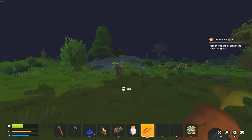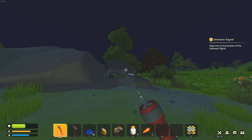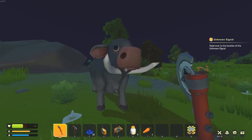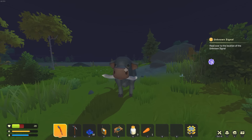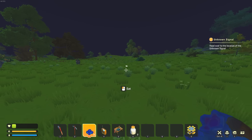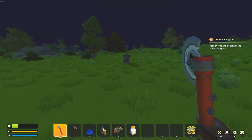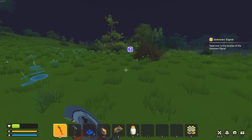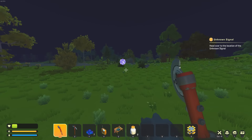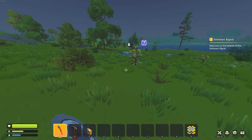Oh what - why are you attacking me? I saved you from the wolf! I literally saved your life and now you're trying to kill me! Fine, I'll kill you, I don't care if you're a bull. I can't believe it - try and save a cow and all it does is try to kill you. I'm missing every hit. Okay, I'm going to stop - this is gonna end up with me dying. I need a gun - there's gotta be guns, right? I'm just way too early on. I still haven't gone to the unknown signal. Dealing with wildlife problems.